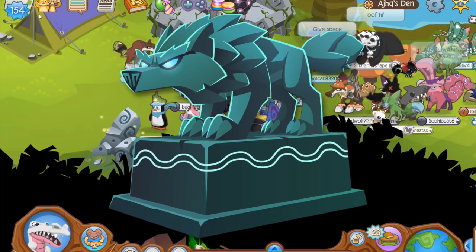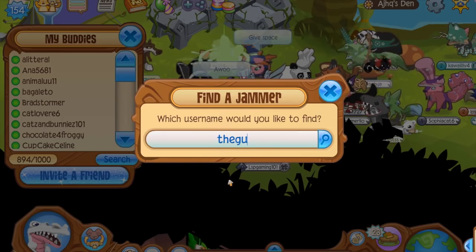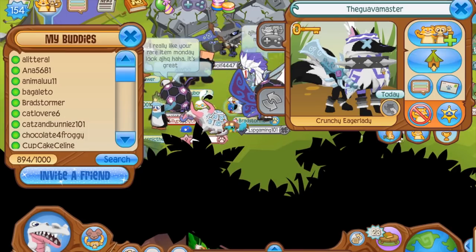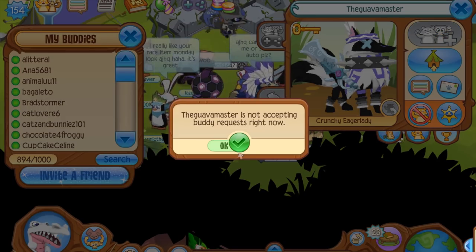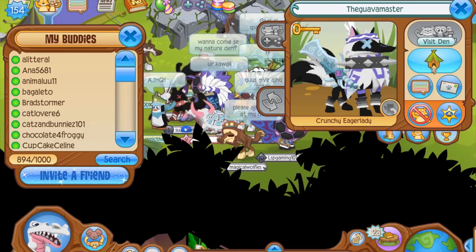We're recording ahead of time because we're so excited. We've been looking for some amazing wolf-themed dens or wolf lairs, and today we're going to visit the den of the Guava Master. Look at that alpha sword — love it. We're going to add you as a buddy, the Guava Master. Let's go check out their den.